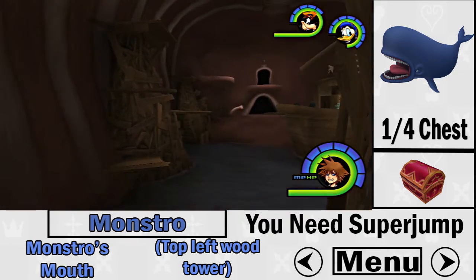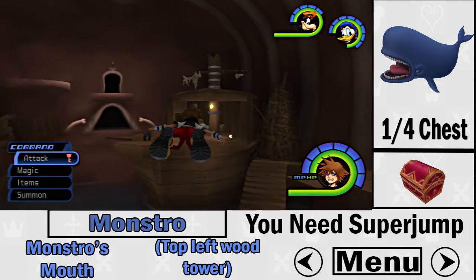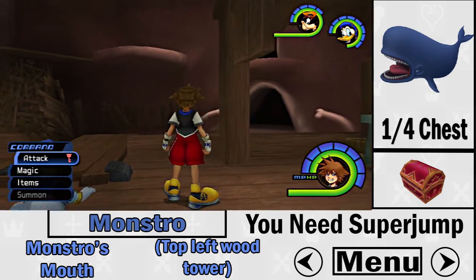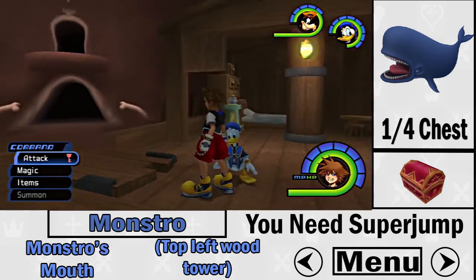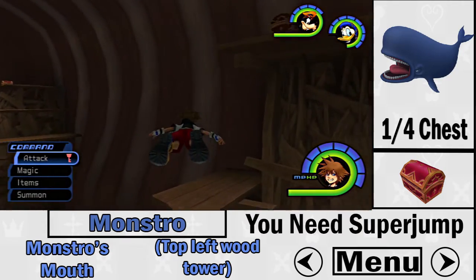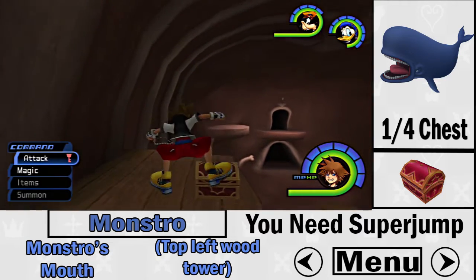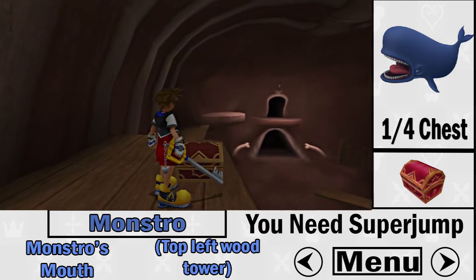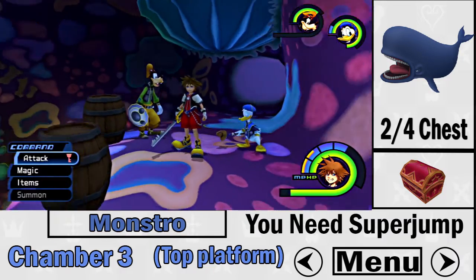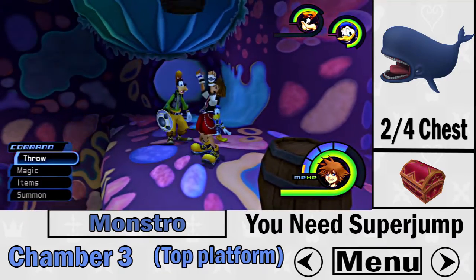Now moving on to Monstro — there are four treasure chests here. The first one is up on some tower planks and you need super jump. If you don't know how to get super jump, it's actually obtained from Geppetto in Monstro — he gives it to you as a gift. Once you super jump up, it's a red treasure chest.